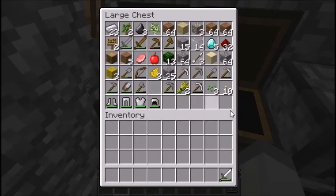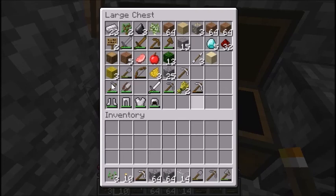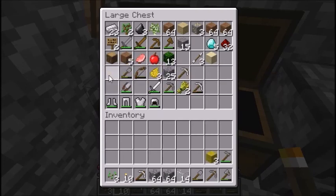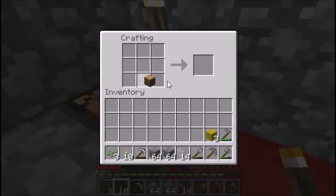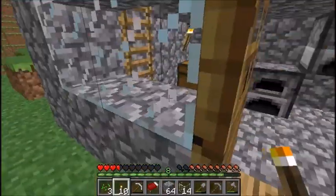I'm going to bring this, this, this — just in case I need to build a house — this, this, this, this, this, and this because I'm going to want a bed probably. I'll bring a yellow bed, which is actually red. Okay, a yellow bed that's actually red.